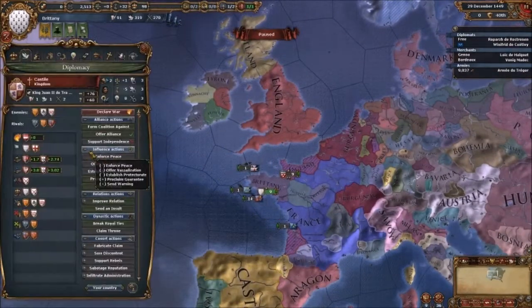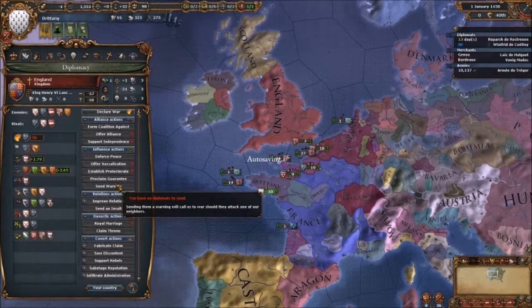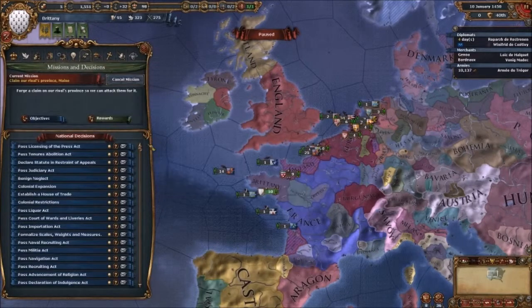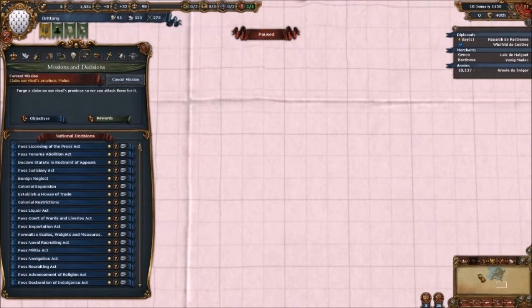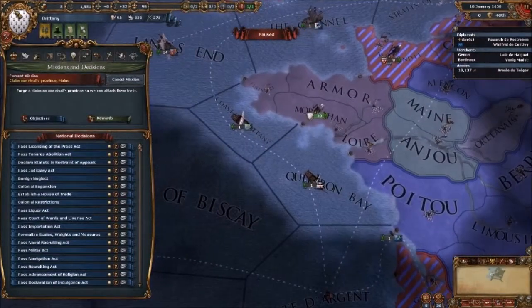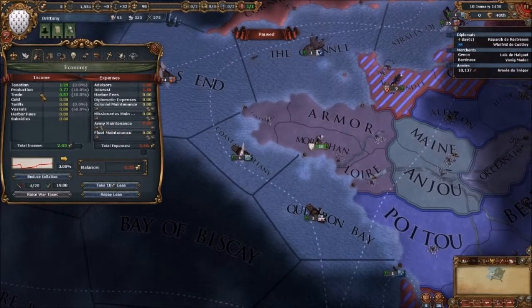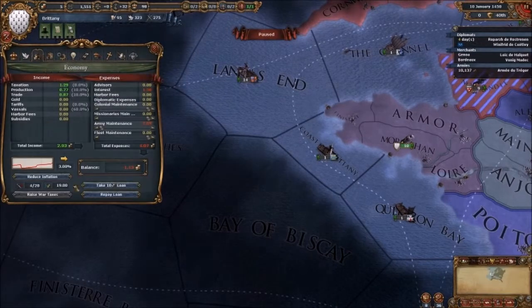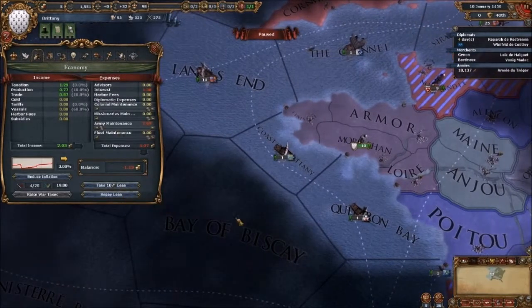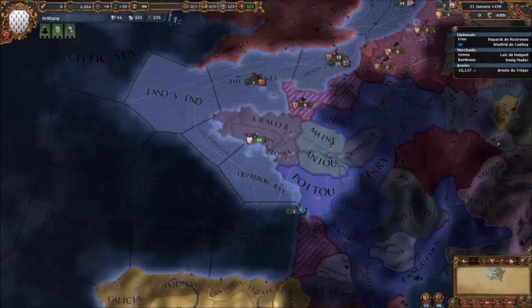We're going to focus on getting Castile on our side and getting England on our side. It's going to take a hell of a lot but we're going to do it. I'm also going to cancel... no I'm not. The reward is 5 prestige and 25 military power. This has gone really, really bad. We need to get our economy sorted now. We've also lost our navy — that's bad.